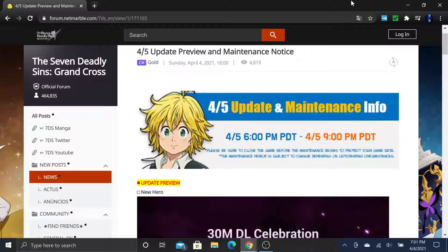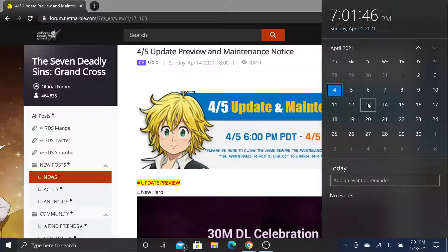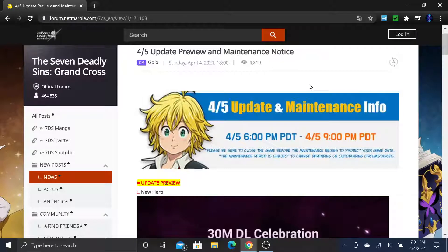The main things you need to know about is that we are getting Denzel on this coming update, and that means we're also getting Festival Merlin a week after. Not on the 5th when this update drops, but on the 12th or 13th of next week we should be getting Festival Merlin, because she did release a week after Denzel's banner.